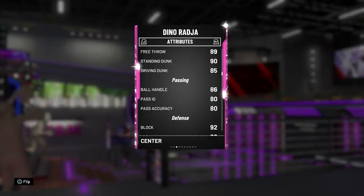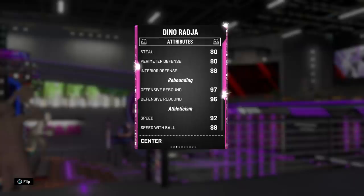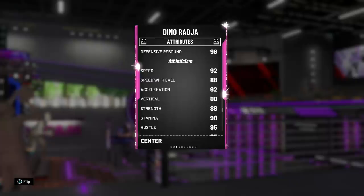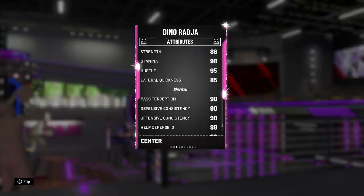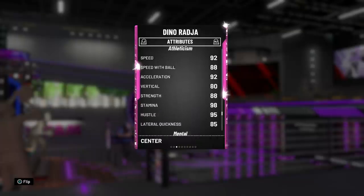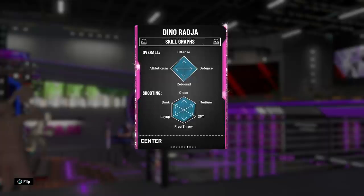89 free throw, 90 standing dunk, and 85 driving dunk. One of my favorite things about this card is the 86 ball handling for a speed-boosting big. The defense goes absolutely crazy — he can even low-key guard the perimeter. Rebounding is not a problem, and I love how fast he is: 92 speed and acceleration, 88 speed with ball which is absolutely nuts, 80 vertical, 88 strength, 85 lateral quickness.